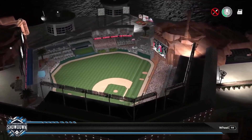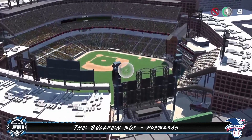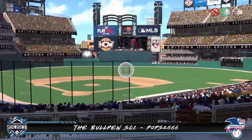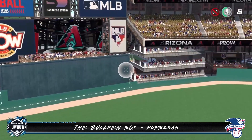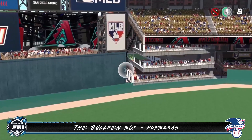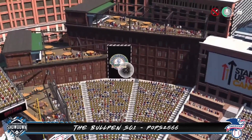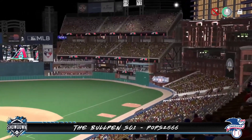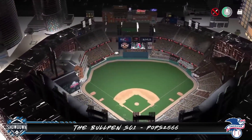Now let's check out our next entry — we're gonna stay in Arizona but head down to Tucson for the Bullpen SC1 by Pops 2566. This park holds around 30,000 fans and sits at an elevation of 990 feet, so the ball will carry slightly more. In left, Pops has built his own Western Metal Supply style building and used a three-layer upper deck to get around those walls. Over in center we get four great party decks and a giant scoreboard just above the batter's eye. The right corner has been contoured around some warehouse buildings and the rooftops have been repurposed into awesome places to catch the game from. We can also see a high rise out in right field — this stadium looks like it'd be an awesome place to catch a game. Really nice job on this one Pops, and I believe this is also his first time ever submitting a stadium to the channel.